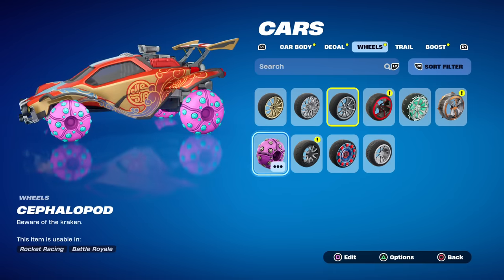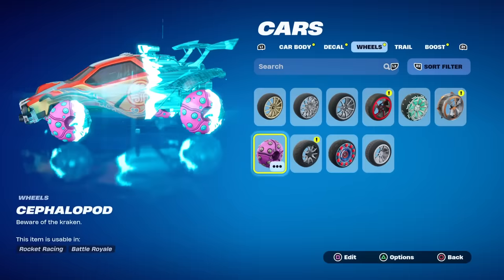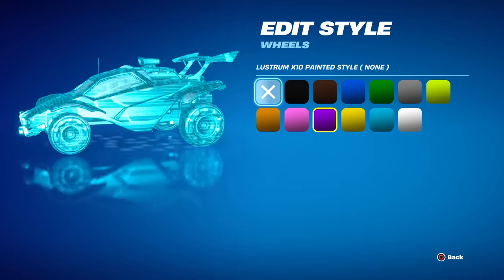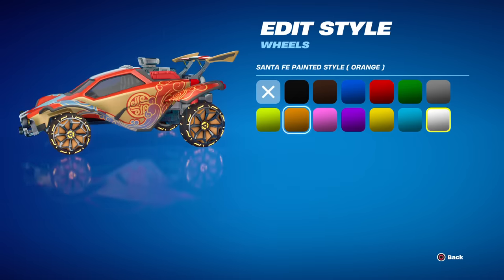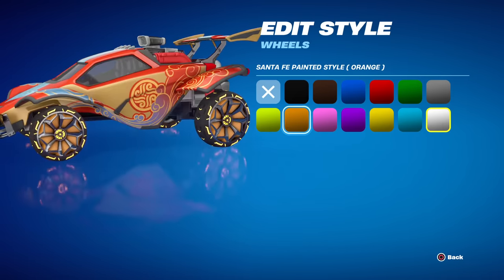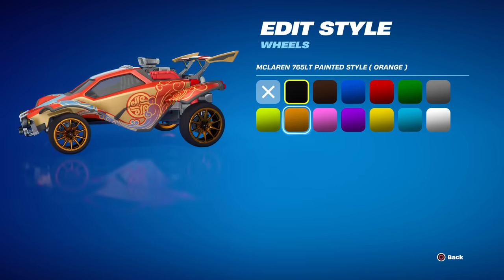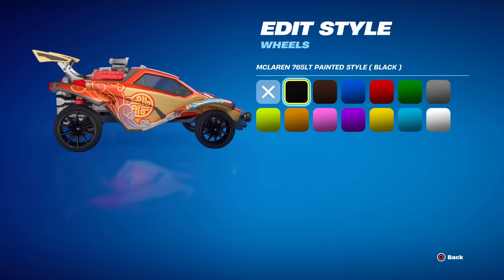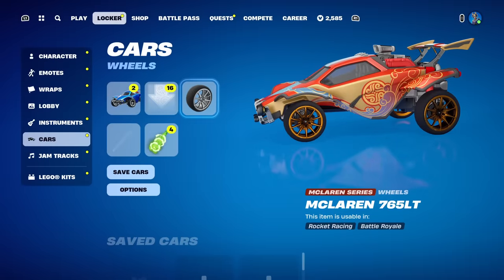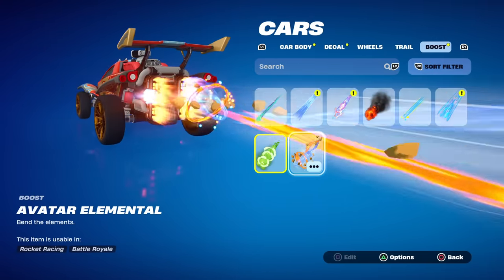Now we can change the wheels as well. Oh my gosh, that looks so bad. Let's find some better wheels. Some of these are locked in terms of colors. How about these? That's orange. Some of these oranges look kind of dumb. That is some off-shade of orange on the tires. We'll do McLaren — although the all-black ones look pretty sharp. I'll just put this orange. Then for the boost, we 100% can use the Avatar Elemental — look at that.